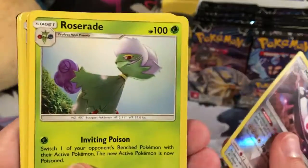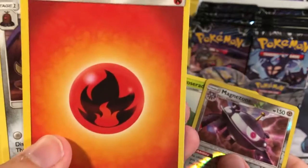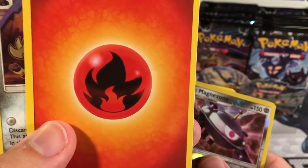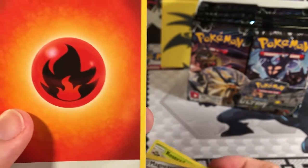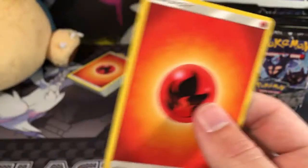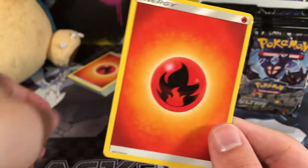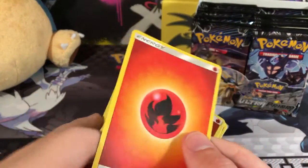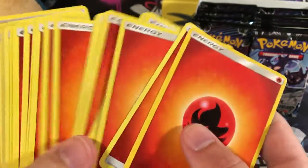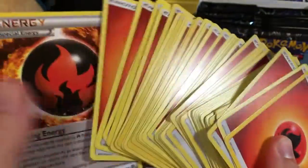Let's see what we get in our rare spot. Oh my gosh guys — would you look at that? Our very first pack and we get the 50th fire energy of the channel. That's amazing. I've got to take a minute because look — we've been collecting fire energies from every pack that we opened that has one, and now we have 50 fire energies.